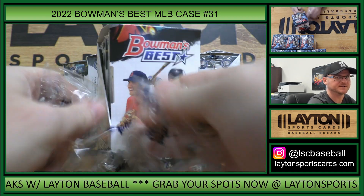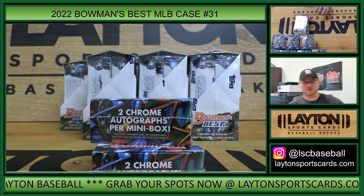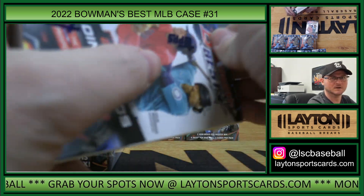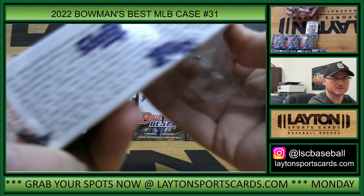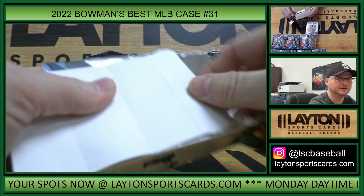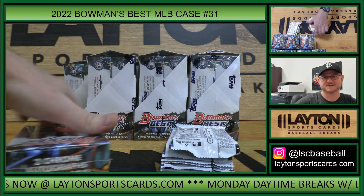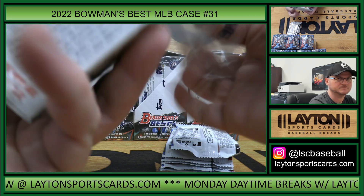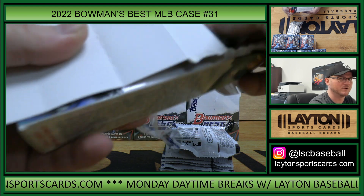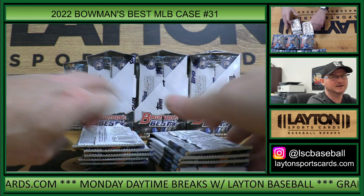Eight to go on case number 32, then we'll get into our Bowman Draft super jumbo and then jumbo for case random team style breaks. Those have a little ways to go - 16 on super jumbo, 24 on jumbo. We have a four-box Bowman mixer at 24 with 24 spots left. Gold Label we're down to 5 and 16 on those, 21 on Topps Chrome Sonic Light and Topps Chrome Update six-box mixer.